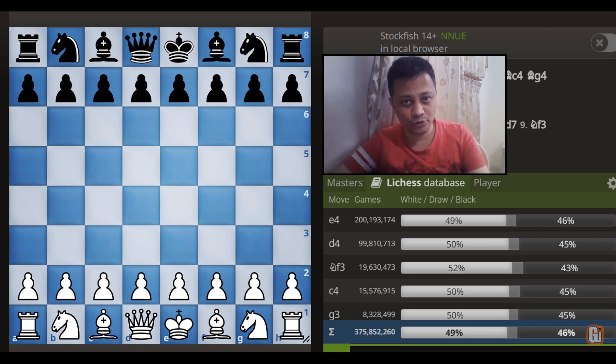After watching this video, you will literally pray that your opponent plays the modern Scandinavian defense. Not only am I going to show you one of the trickiest lines against it, but even if your opponent doesn't fall for the tricks and traps, White gets an opening advantage in almost all the lines, whereupon Black is really suffering.